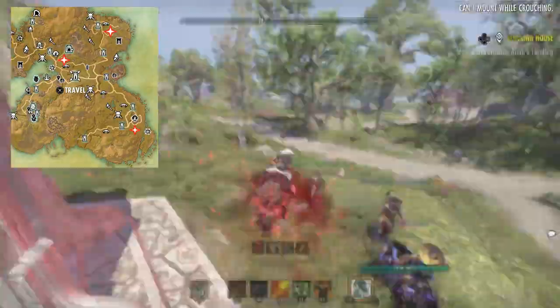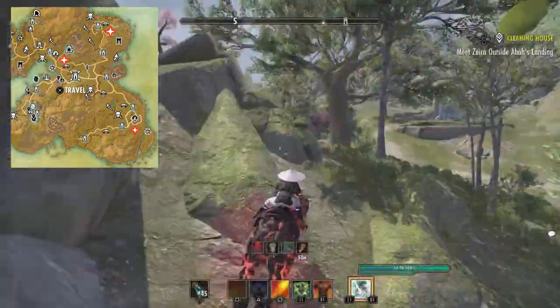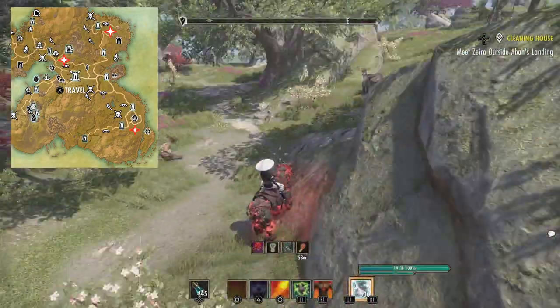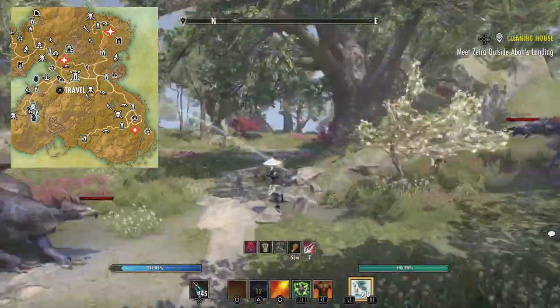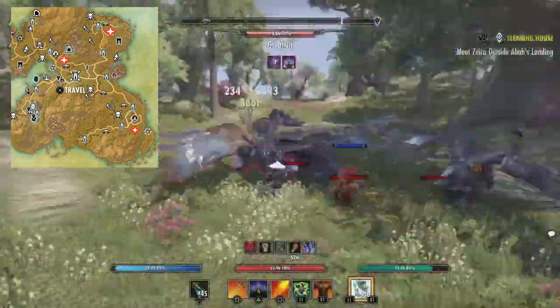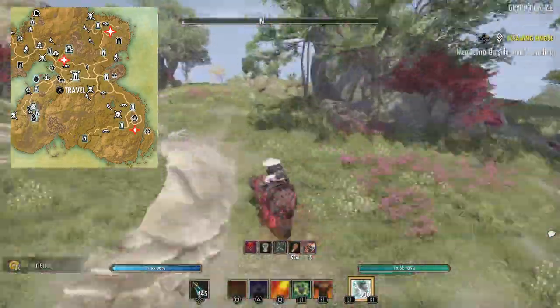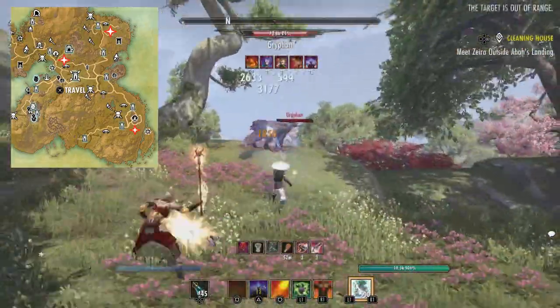The first location is on the top right side of the map, east of King's Haven Pass wayshrine. There are about five to six different griffins there. From there, I go south to the Eastern Pass wayshrine, where there are probably about three griffins.